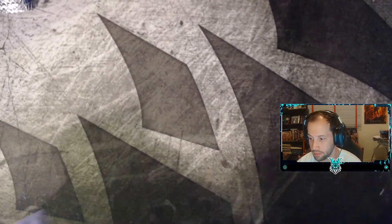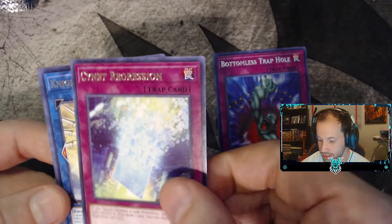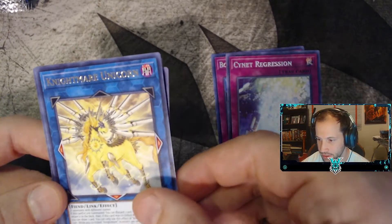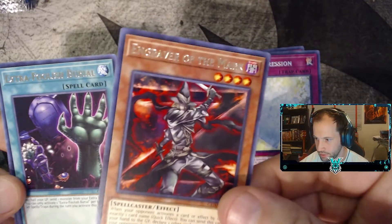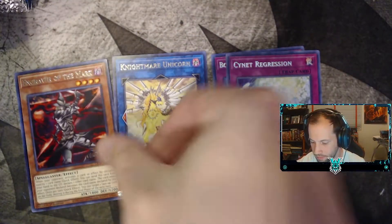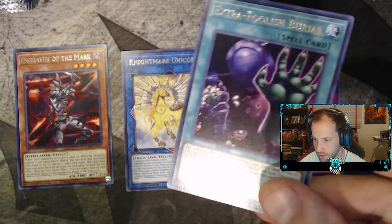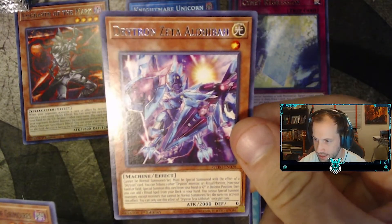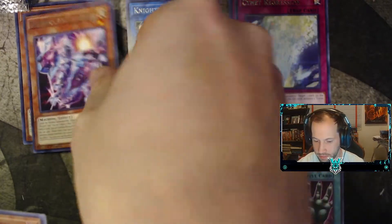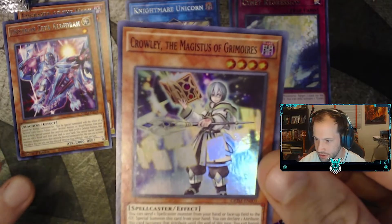Okay, so we're going to open the first pack and see what we got — hopefully it's something good. Bottomless Trap Hole, Sign of Regression, Nightmare Unicorn, Engraver of the Mark, Extra Foolish Burial, Right and Zeta. The holo for this one was probably Masters of the Group.